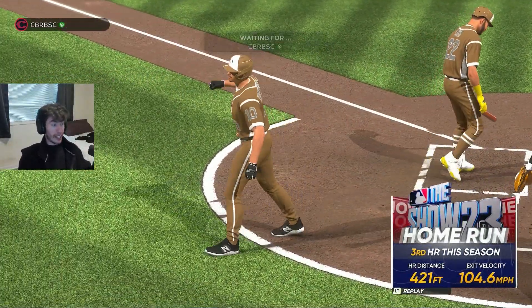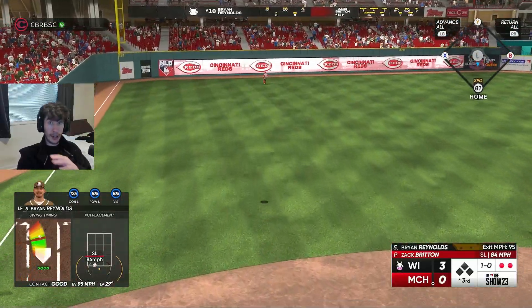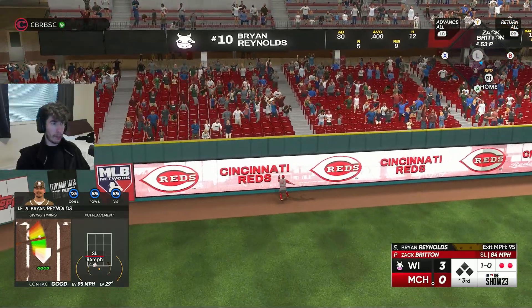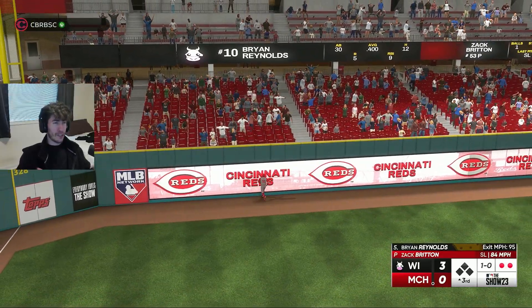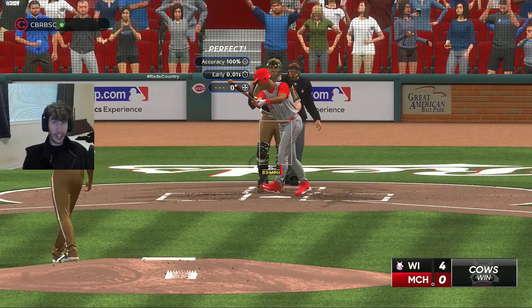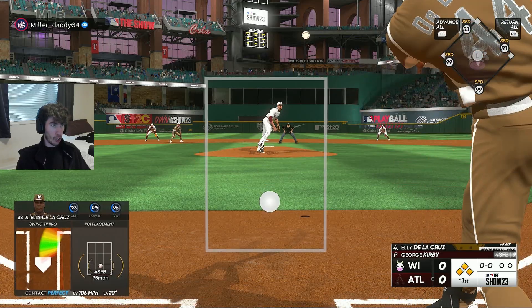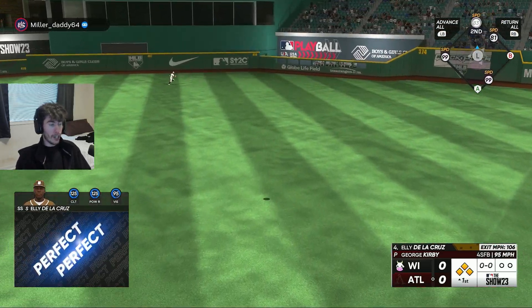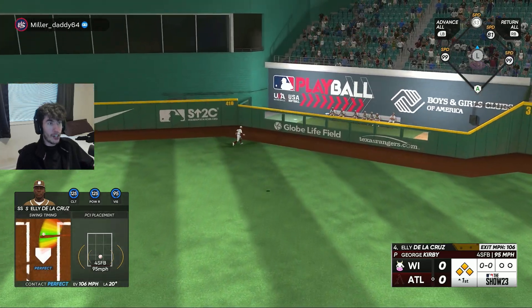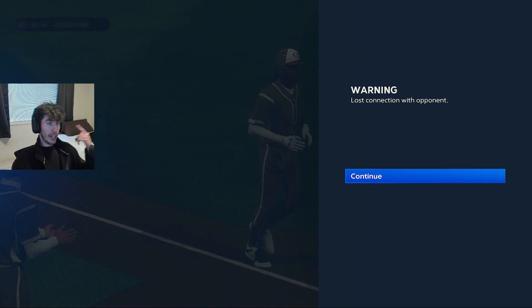We'll see towards the end of the video just how many people already had an order in for a million stubs. I think there was probably at least 15 or 20 total people that were able, including myself, to sell that Finest Manny Machado for 1 million stubs — which nets 900,000, since there's a 10% stub tax on the market. So if you sell something for a million, you're losing 10% and you get 900,000 after the fact.